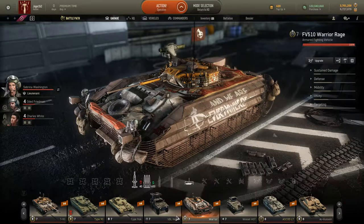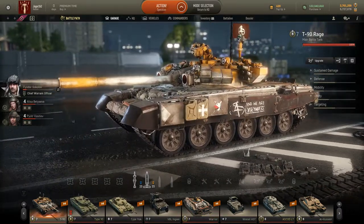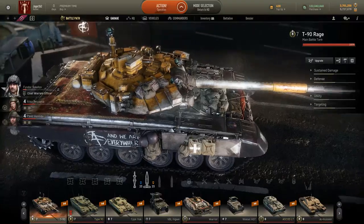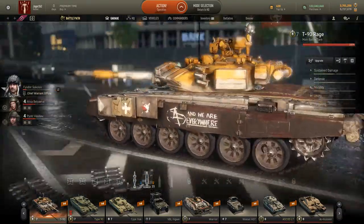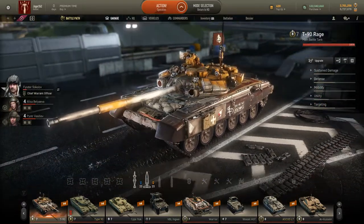I'll quickly show you the T-90 one. Same thing basically — has a rug in the back and "We Are Everywhere" on the side, but no wine bottles, so kind of disappointing. A lot more gas masks to make up for it, but otherwise normal.